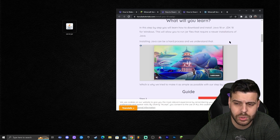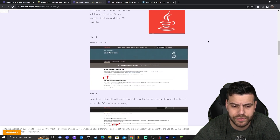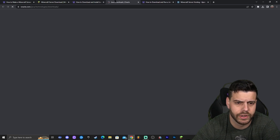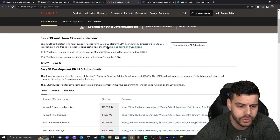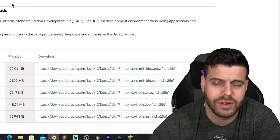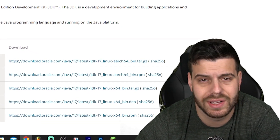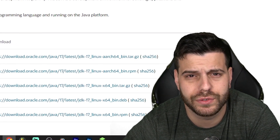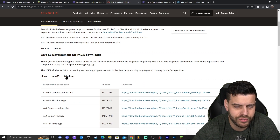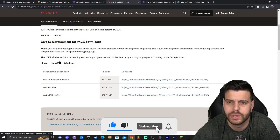Click the third link in the description, which is the written guide on how to download and install Java. Scroll down and click where it says 'Download Java Here,' which will redirect you to Java's official website. Scroll down and select Java 17 — you may see Java 19 available, but we need Java 17 because any Minecraft above 1.16.4 requires Java 17 for modding, installing a server, and similar tasks. Click on Java 17 and select Windows, or Mac if applicable.